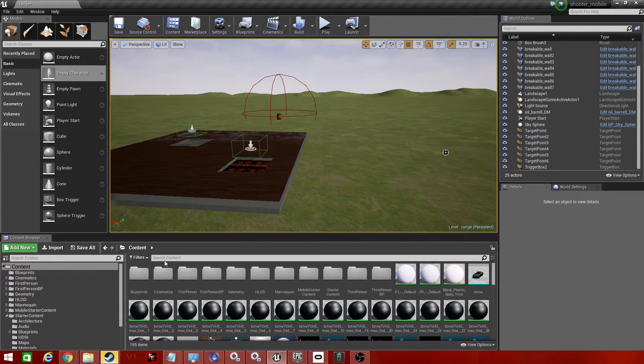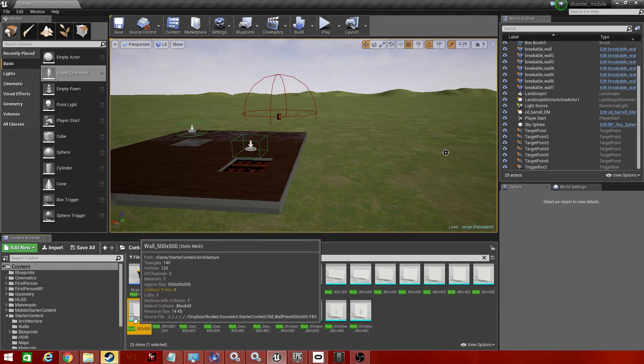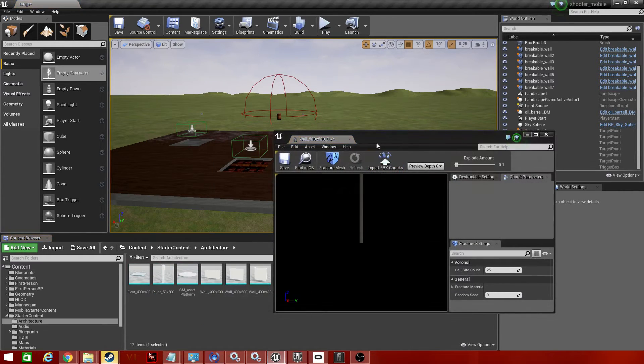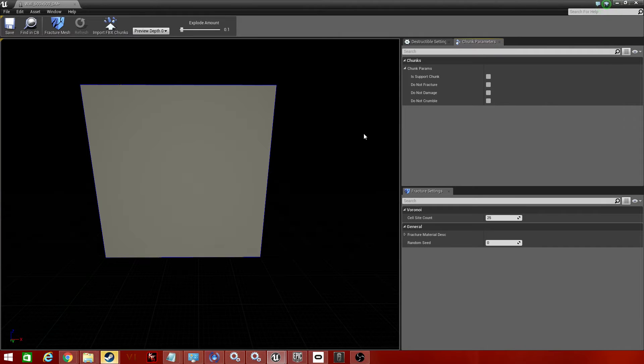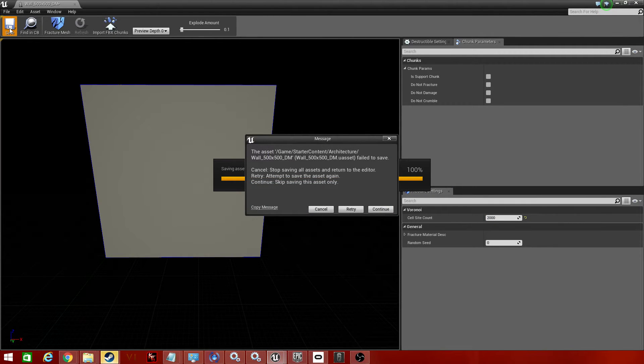What we want to do is bring out a wall — I've got my wall here, 500 by 500 — and create a destructible mesh out of that. For the cell count, we need it to be quite high, because the higher it is the more chance we get a reasonable size hole. If we have it set to 2, as soon as we hit it, it'll blow off one half. I recommend around 2000. I have a 660 Ti GPU and it can handle it, so you should be able to as well.